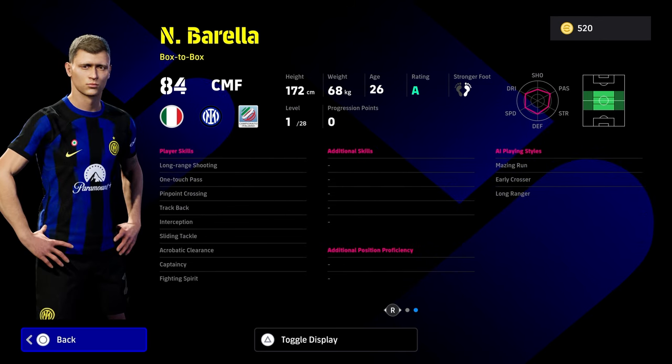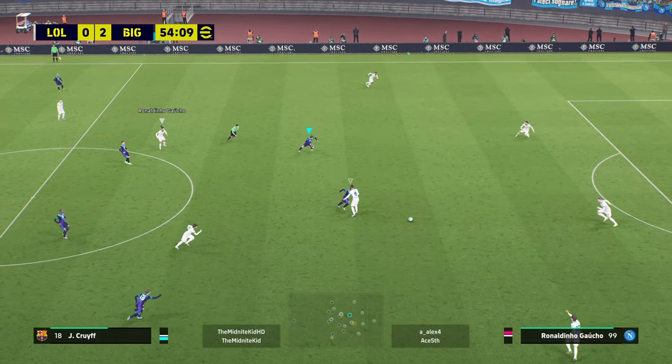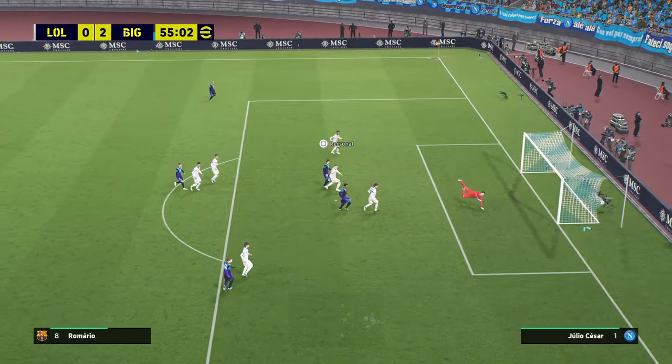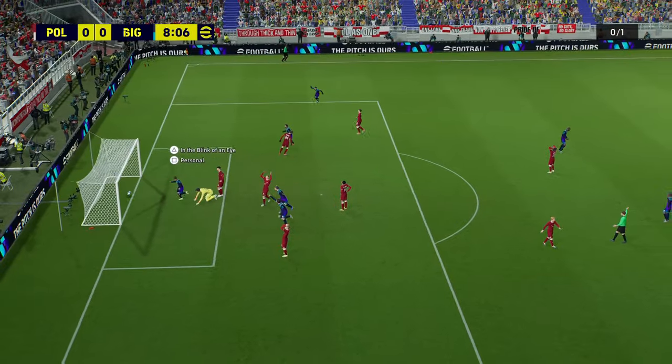The pick of the pack is definitely Borella. If you get Borella as a box-to-box, you can train him as a defensive-minded CMF or an offensive-minded CMF. He has everything you could possibly want — low center of gravity, really good balance. Left foot, right foot doesn't matter with the finishes, and there's a cheeky right-foot finish in there too.